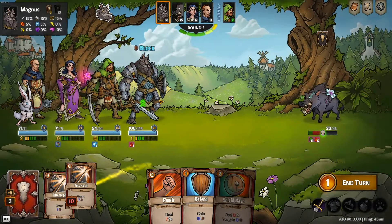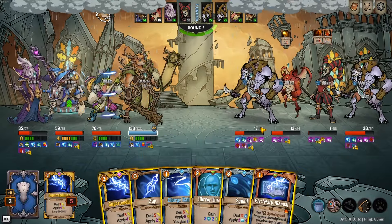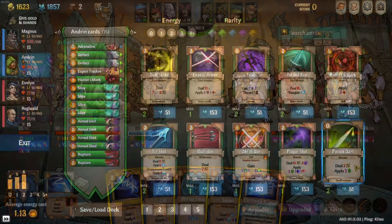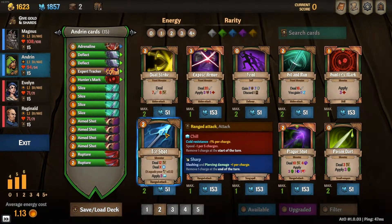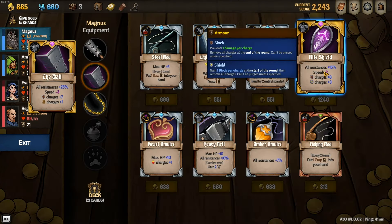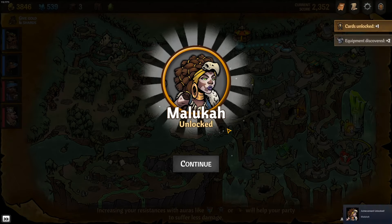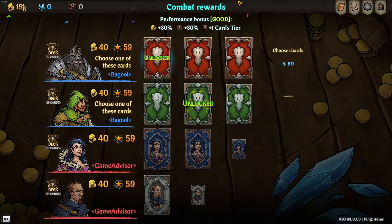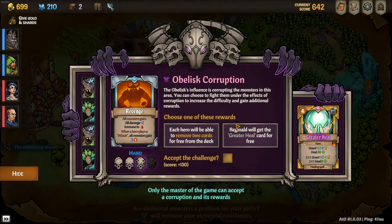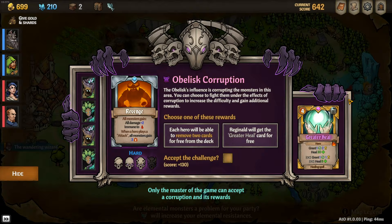So what exactly is the game? Across the Obelisk is first and foremost a roguelike deck building game, so let's start by talking about the deck building elements. Each character will start out every run with a basic deck of 15 cards. As you play the game more, you will be able to unlock new cards, equipment, pets, and heroes. In total, there are 500 different cards and 16 different heroes, just to give you an idea as to how much content there is to unlock and experience within the game.